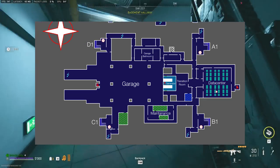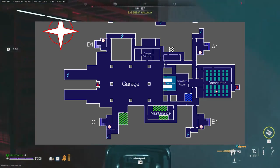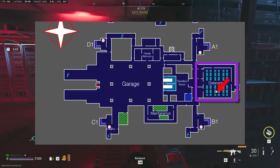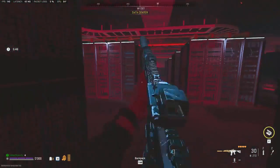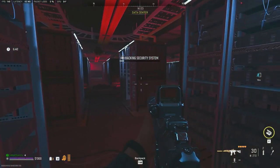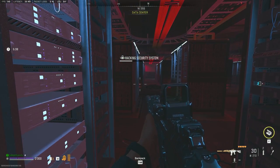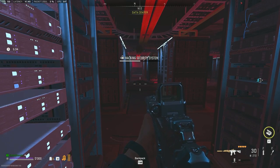To get the first part of the weapon case — the server room — you'll need to go down to the ground floor and you'll find the server room in between staircases A and B. This is where you need to hack to get access to the armory room. Two things to note: you can only hack this once the 11th minute has passed in the game and Operation Charlie is in effect, and secondly, once you hack it everyone in the game has access to the armory room, so people could be waiting for you there.